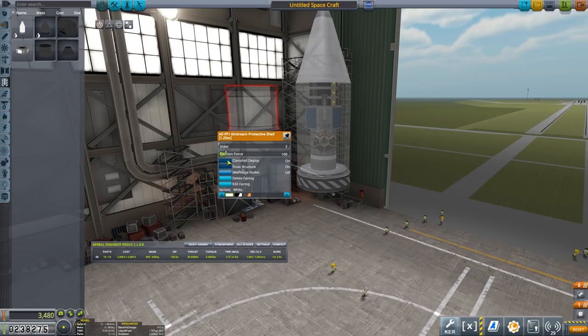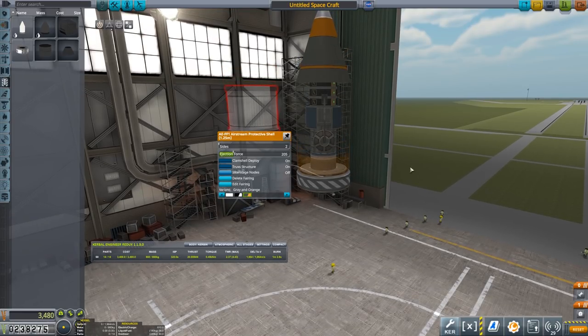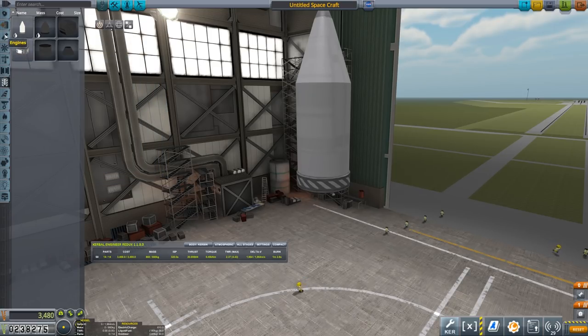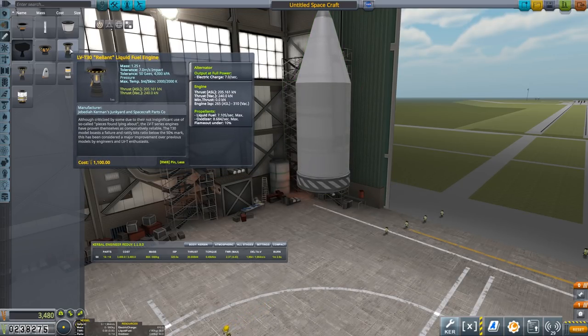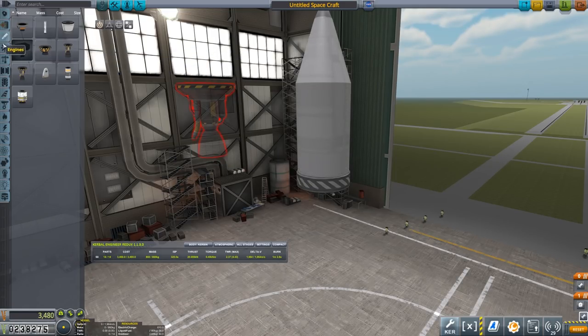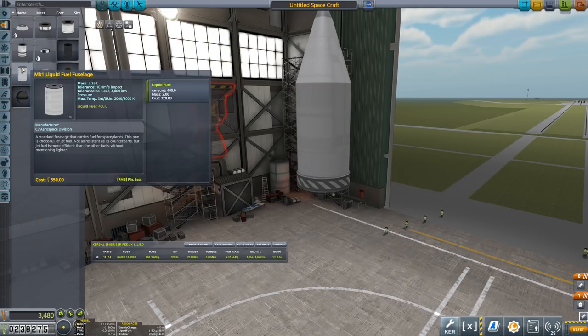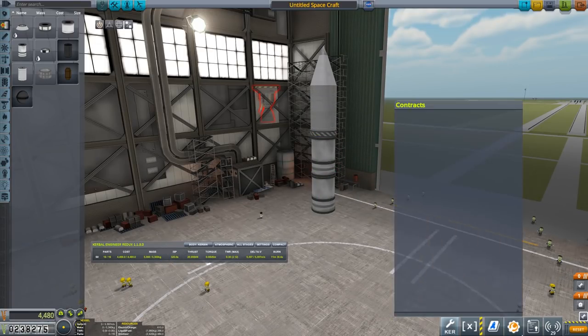And we can then show we want a clamshell deploy. You almost always want ejection force up a little bit, otherwise they get stuck. What colour schemes can we get? We've got grey and orange, black and white, and then just white. I think we'll leave that with just white. So then what are we going to do below this? Depends really where we want to put this satellite. It's around 2,000 delta V now. So we could have a satellite that would just be put into orbit by one of our swivel engines, and we can put some fuel tanks in.